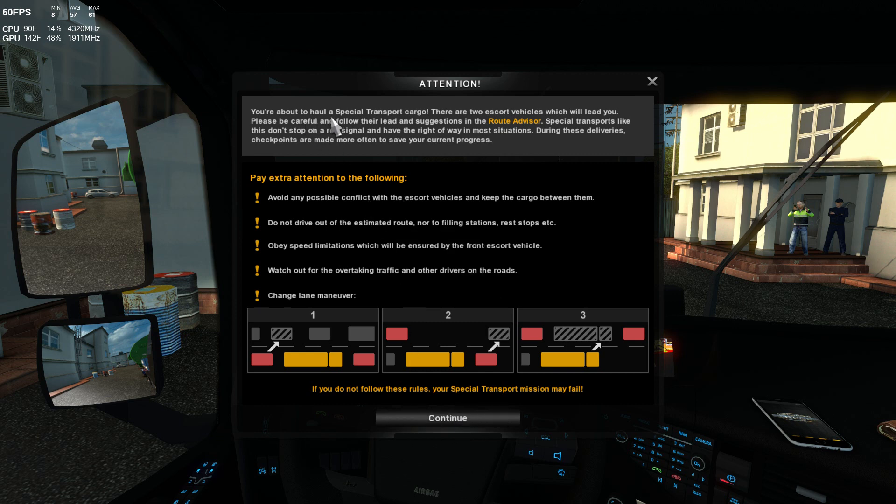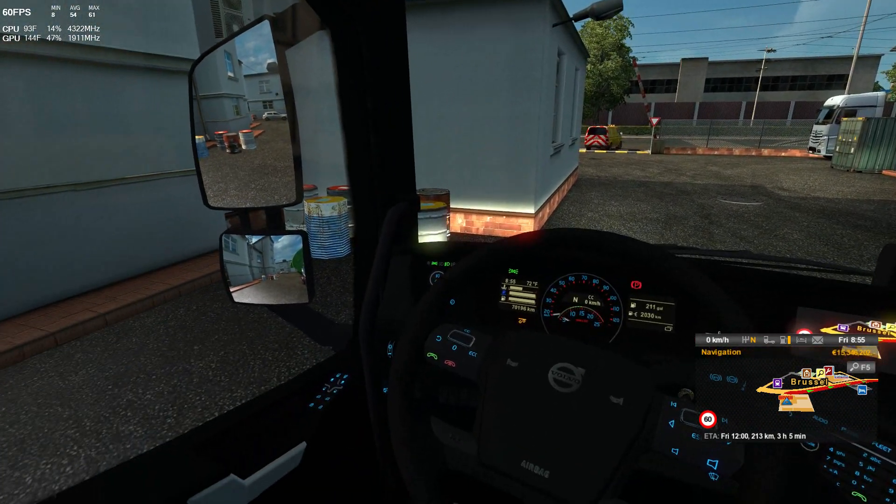It says: attention, you're about to haul a special transport cargo. There are two escort vehicles which will lead you. Please be careful and follow their lead and suggestions in the route advisor. Special transports like this don't stop on a red signal and have the right of way in most situations. During these deliveries, checkpoints are made more often to save your current progress. Avoid any possible conflict with the escort vehicles and keep the cargo between them. Do not drive out of the estimated route nor to filling stations, rest stops, etc. Obey speed limitations, which will be ensured by the front escort vehicle. Watch out for overtaking traffic and other drivers on the roads. Change lane maneuver is this way here - kind of interesting. Without further ado, let's get started.